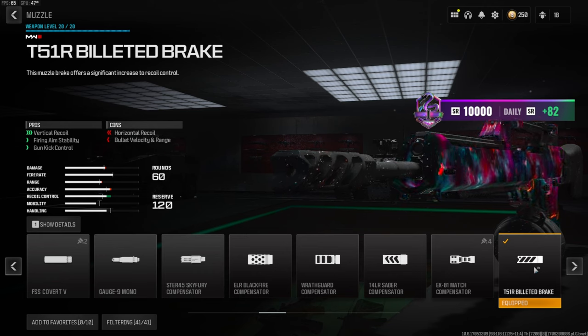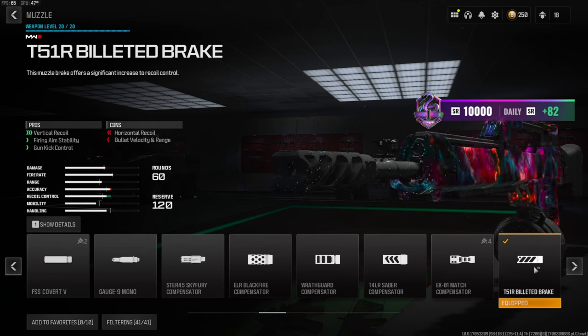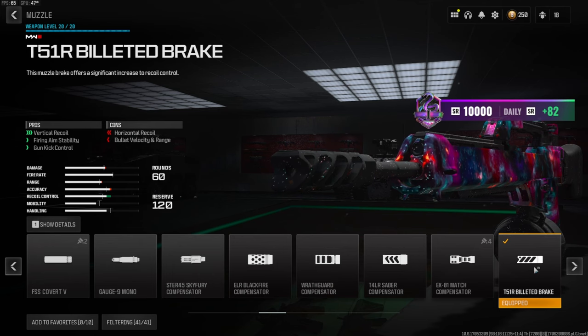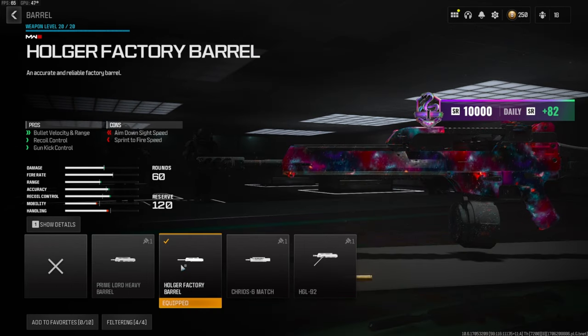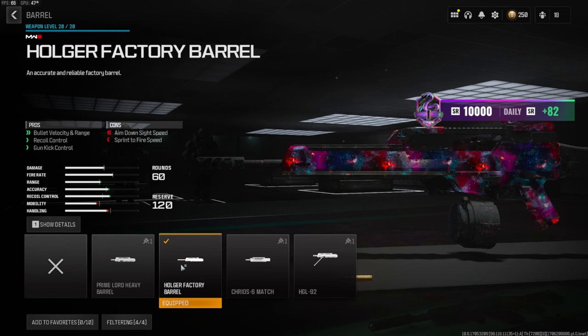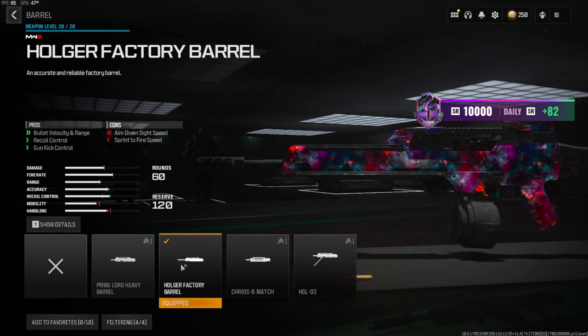Over on the muzzle — which I highly recommend using if you struggle with recoil control — it is the T51R billeted break. This gives you vertical recoil control, firing aim stability, and gun kick control. Last but not least we're going to be going with the Holger factory barrel, which gives you bullet velocity and range, recoil control, and gun kick control.